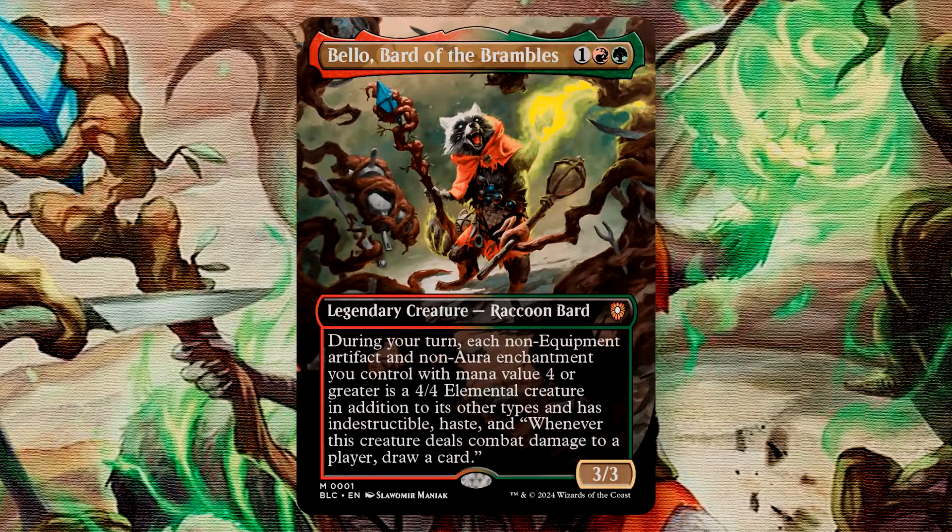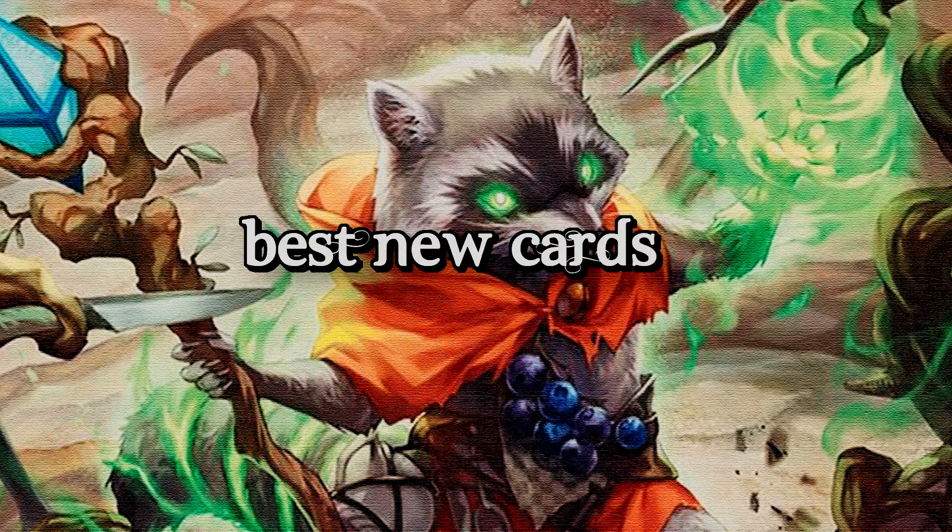For the sake of our upgrade guide, we are going to maintain Bello as our commander, though we may build a deck with Wildseer at a later time. In this next section, we're going to take a look at the best cards that are new to Magic from this particular precon deck. These are some of the cards that either have good synergy with the deck's strategy or are just all-around good cards to have. You'll likely want to keep these in the deck as you begin swapping out cards.